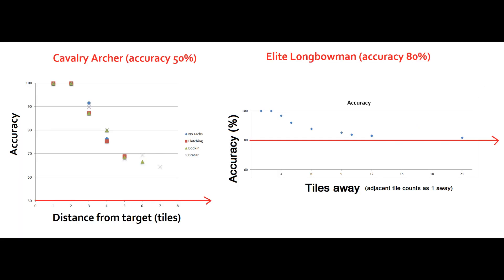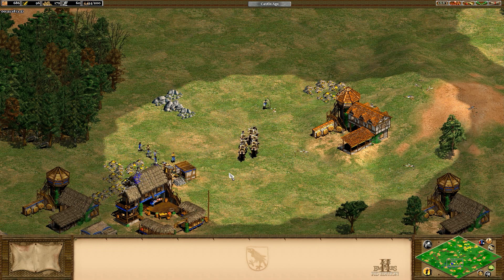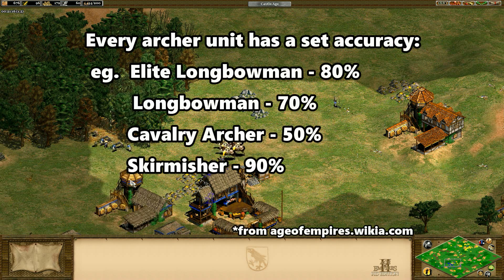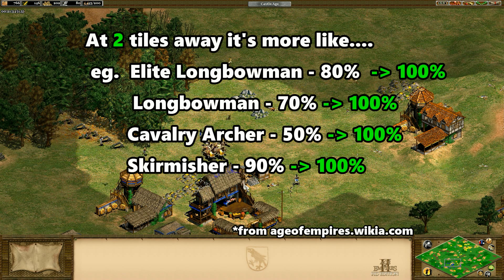We can compare this data to the elite longbowmen: the cavalry archer has 50% accuracy in the same way the elite longbowman has 80%. What this means is that even though the cavalry archer is advertised as 50% accuracy before thumb ring, for most of the early game you're actually getting 70% or better on non-moving units. So thumb ring isn't as impactful as you'd expect if you calculated assuming a flat 50%. Archers are 100% accurate within two tiles.